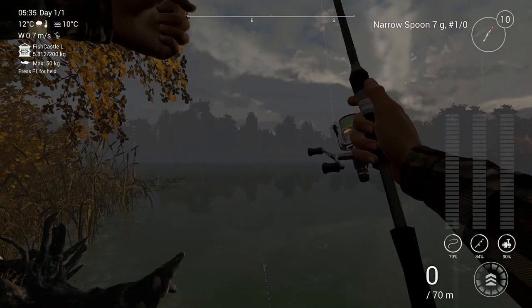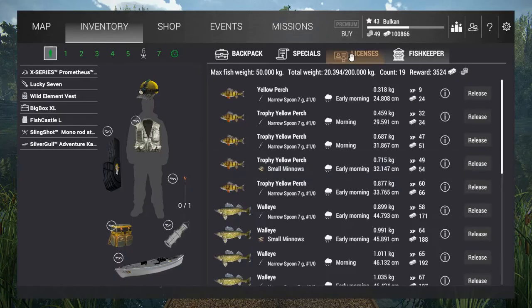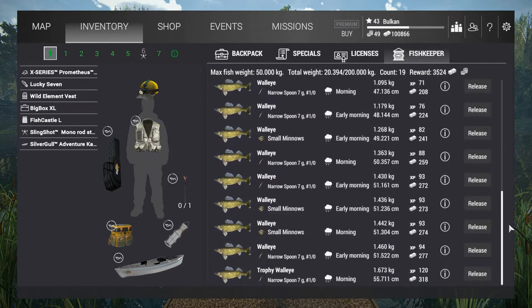A smaller guy. Let's see — 3500 coins, 20kg, and 19 fish in 3 hours. That's about what I'm gonna catch with this setup, maybe a little bit better — 2 and a half hours instead of 3. It's not a bad fishing day at all. I got 4 trophy yellow perch and 1 trophy walleye.